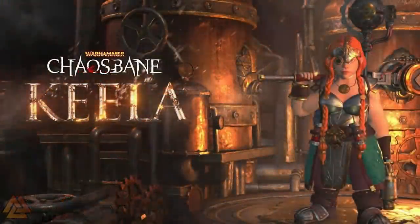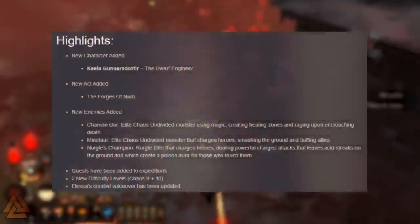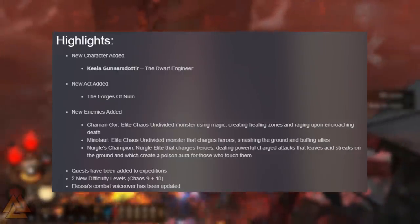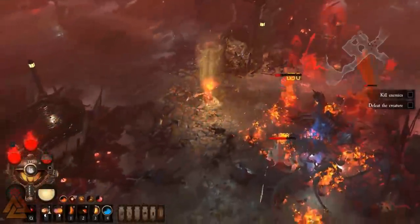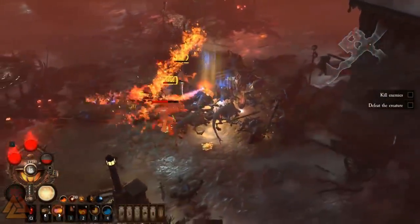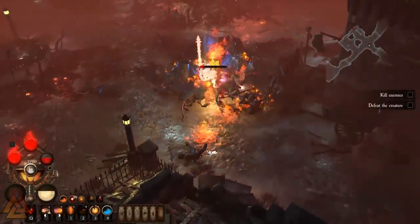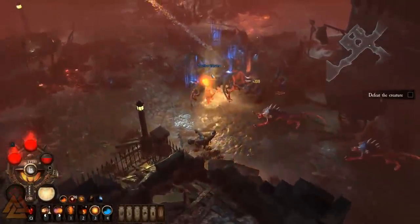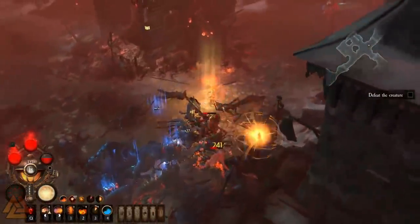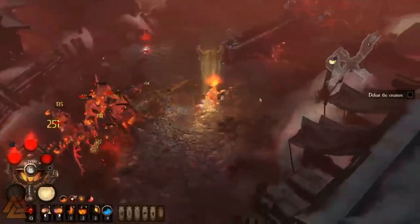The most recent update was Forges of Nuln, which added the final class to the game — the dwarven engineer named Keela. Forges of Nuln added a new story arc as the seventh act, featuring about three hours of story content, new enemies, new locations, and new bosses. It also added Chaos 9 and 10 difficulty modes. They updated Alessa's voiceover, which is great because she sounded terrible at launch. They added a new stat called Drain Life — as you deal damage you heal — and some balance passes to even out the classes.